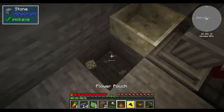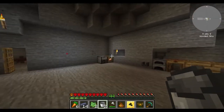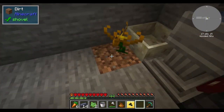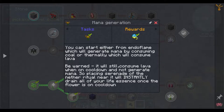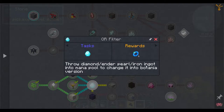We'll smash this out and then we just need some water. We should probably make another water supply over the other side of the room to stop running back and forth. Realistically we should have set this stuff up on the other side. What does a mana spreader do? We can make a pulse mana spreader. The or filter — throw diamonds, ender pearls, or iron ingots into the mana pool to change it to the Botania version.